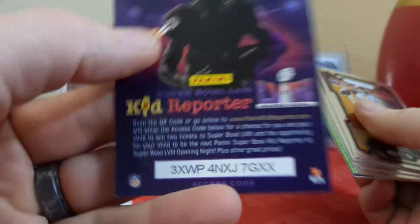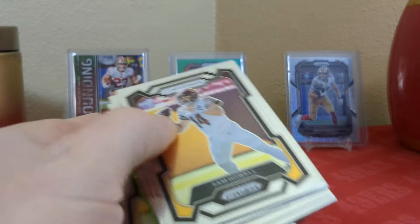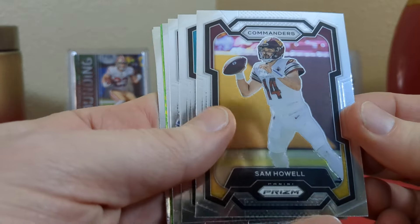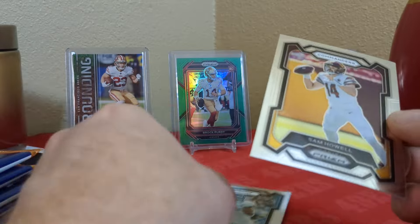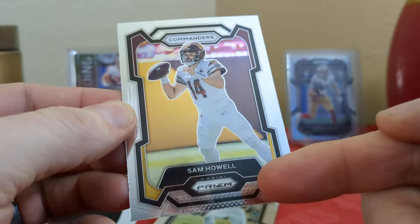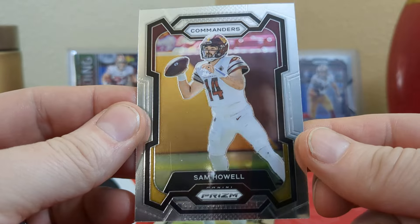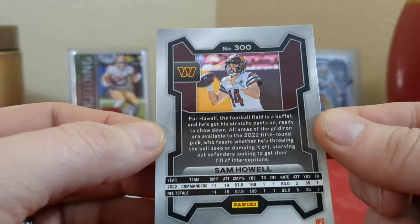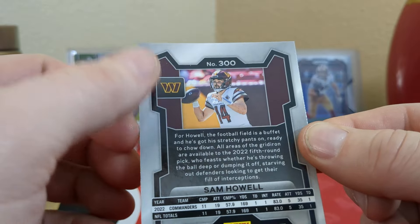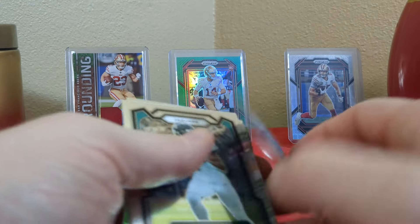Start off — we got a Kid Reporter on the pack. We got a Sam Howell on the front. This is this year's Prism — it's got the team name here, Prism down here, player's name. I like the box style and everything — it looks nice. It's kind of a combination of all the years put together. It has the team logo on the back. That's cool. Yeah, it's very simple.